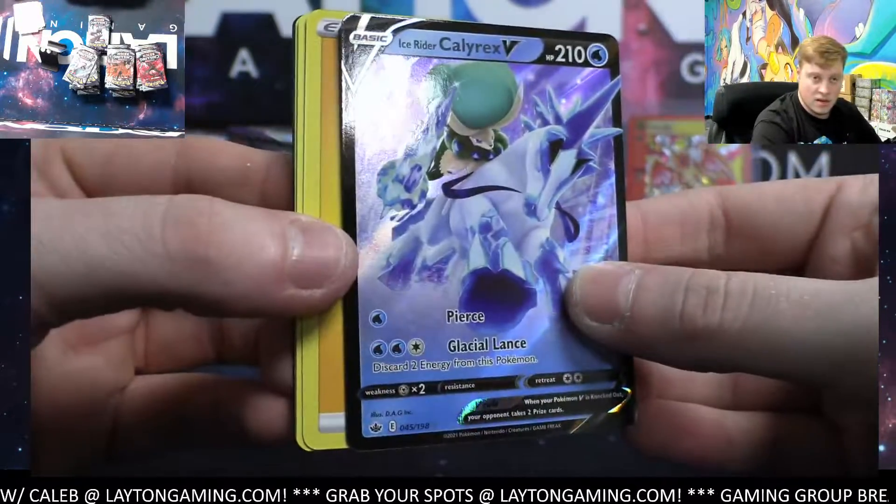Ice Rider packs — good luck. Nothing super sock-knocking Dan, but Lane had a bunch of hits and Austin's been doing well tonight. Good luck on the Ice Riders, thanks Laura. Snow — we got an Ice Rider Calyrex V, nice one! The rare slot is always in the rare slot — we've opened tens of thousands of Pokemon packs and never really seen otherwise. The only exception would be crimped cards, but those stick out so far they're impossible to miss.